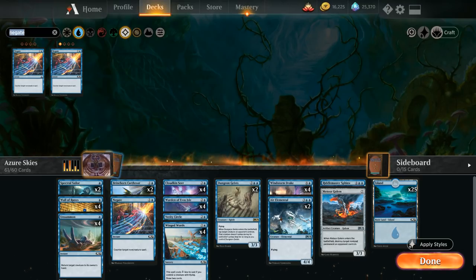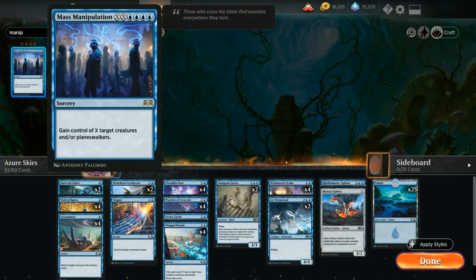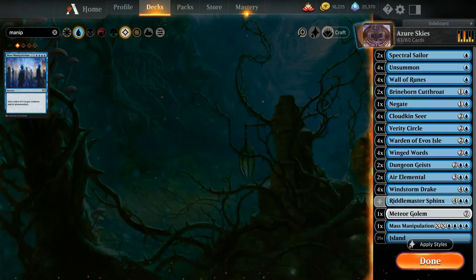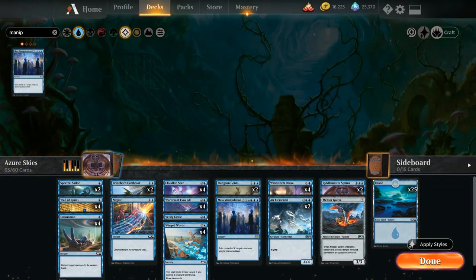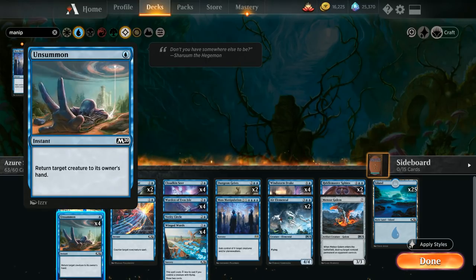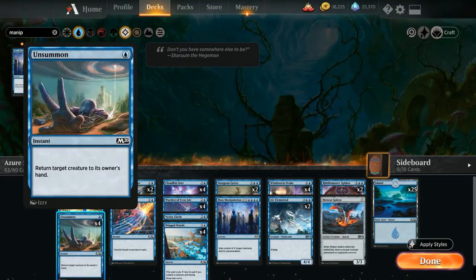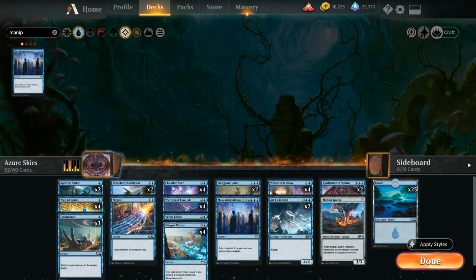The Intellectual Superiority upgrade gives one copy of Negate — a two-mana counterspell for non-creature spells. We also get one copy of Mass Manipulation, a very powerful card requiring at least six mana before X equals one to steal one opposing creature or planeswalker, and eight mana to steal two — quite expensive for an aggressive deck. We also receive a second Riddle Master Sphinx. The game suggests cutting three Unsummons to make room, which is a bit questionable, but we'll follow its suggestions.